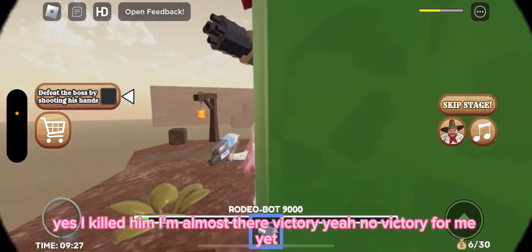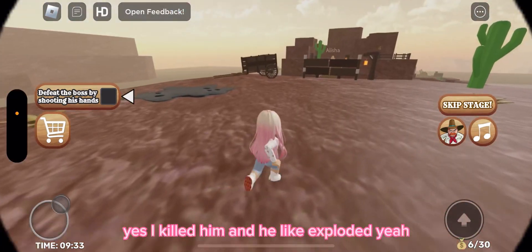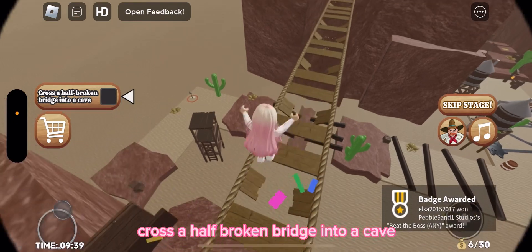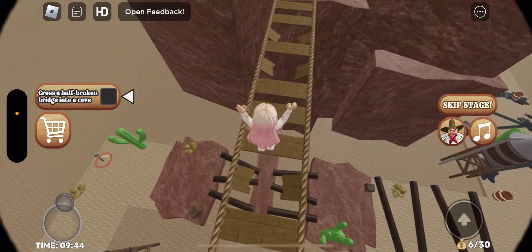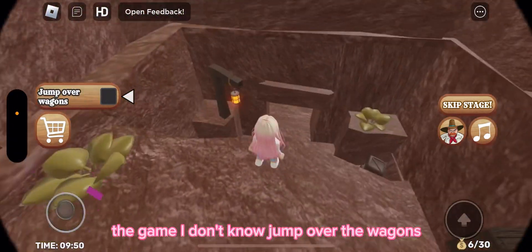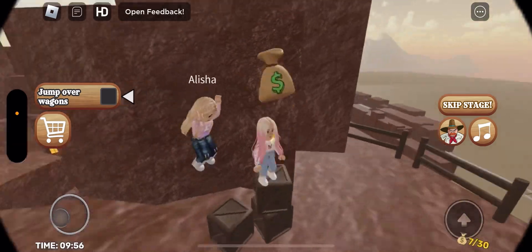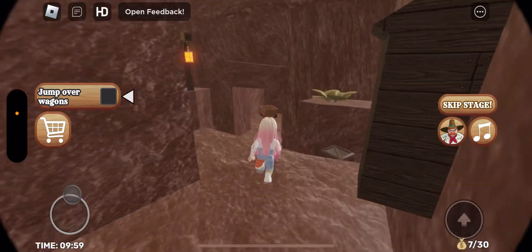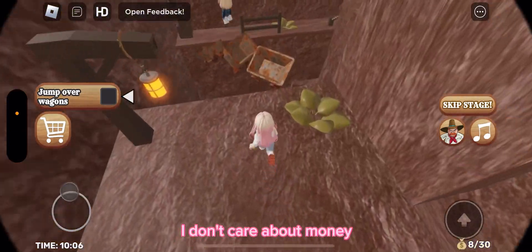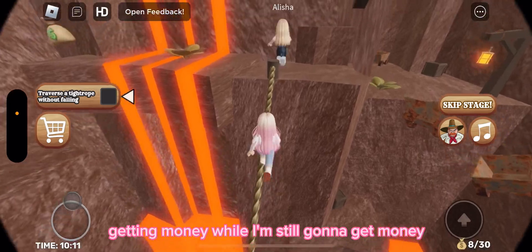Yes, I killed him and he exploded! Victory! Cross a half-broken bridge into a cave. Victory, victory, victory! Why is the boss battle this early in the game? Jump out of the wagons — keep on going. Wait, there's money! Let's grab it and go. Alicia, there's money — I don't care about money right now, I care about getting out of here.